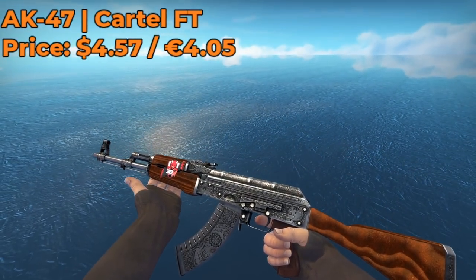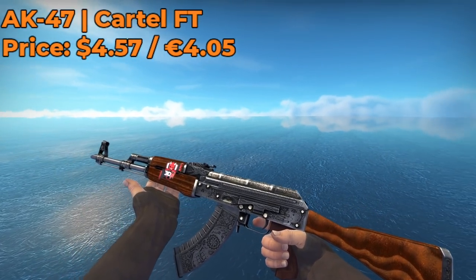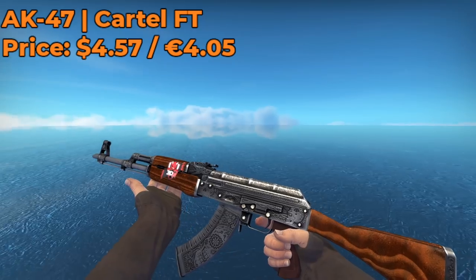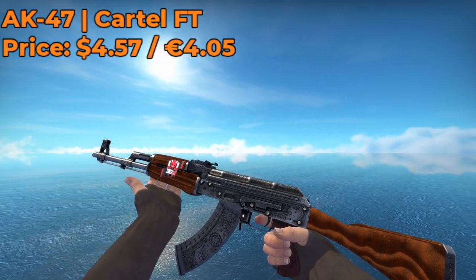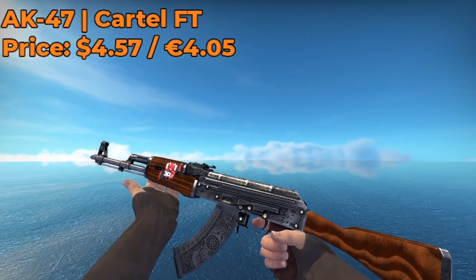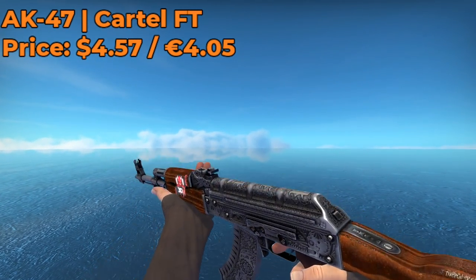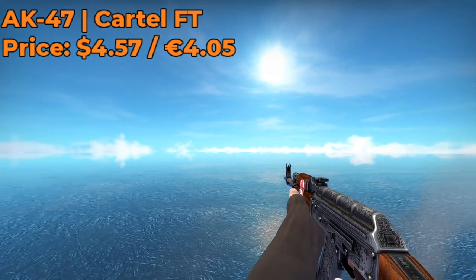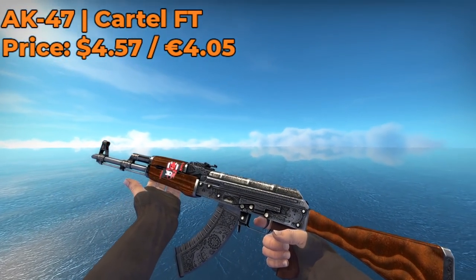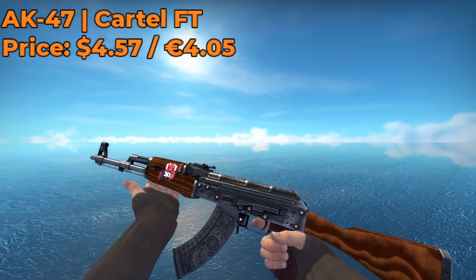Moving on to the rifles, I have for you an AK-47 Cartel Field Tested. I got this skin from the Steam Market for $4.57 — I think it was a pretty good bargain. If you're tired of Elite Builds and Uncharted skins, or even the Emerald Pinstripe, then this is a great skin for you. While you could say it looks really similar to the default AK-47 skin, I beg to differ — the pattern on it definitely makes the default AK-47 look dull, so I highly recommend you check out this awesome skin.